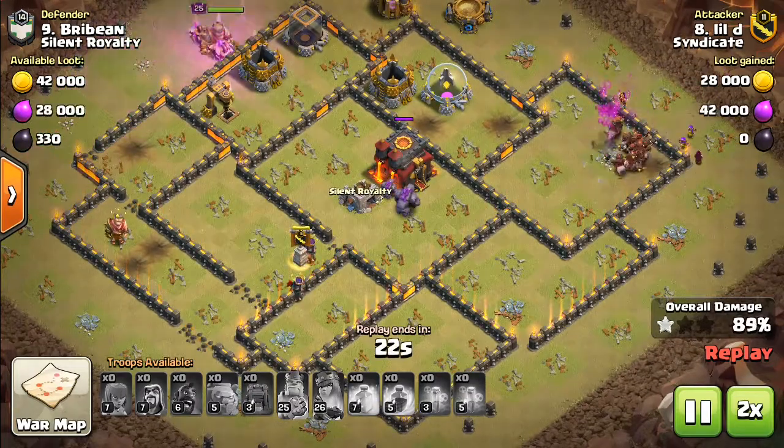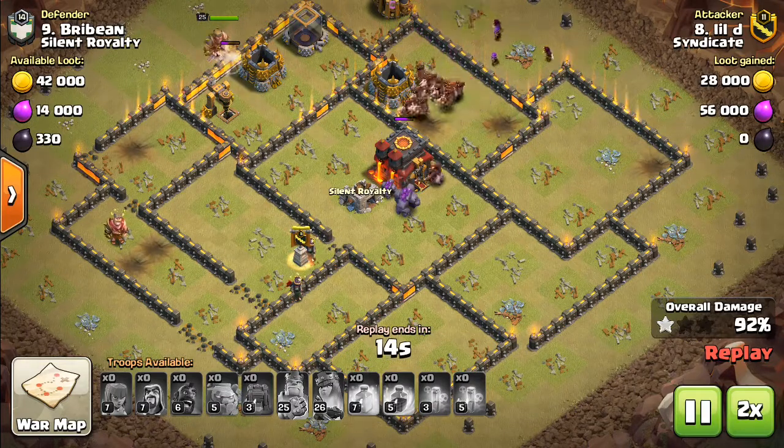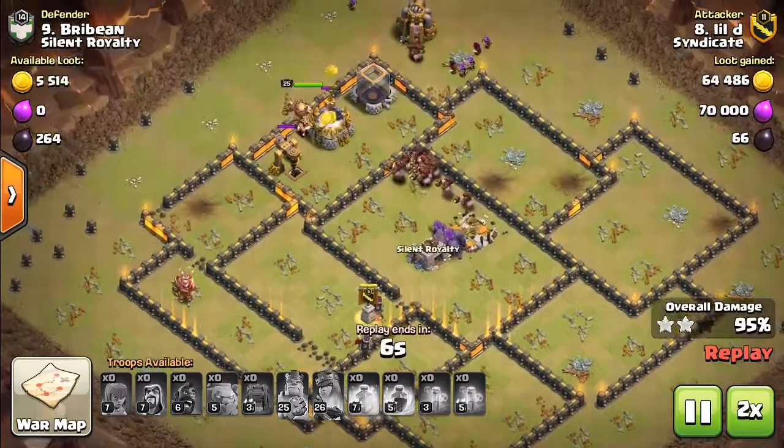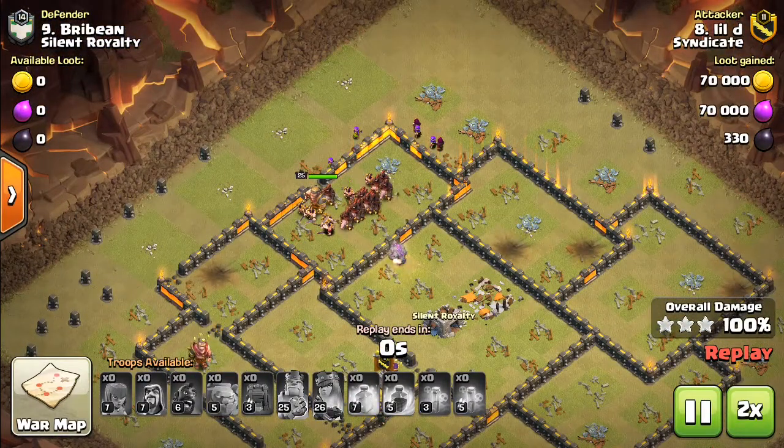He came in, he killed the heroes with his entry, killed the CC — those are the biggest things that can mess with your Hogs. Took out the Town Hall here. Last couple buildings go down. Well done Lil D.